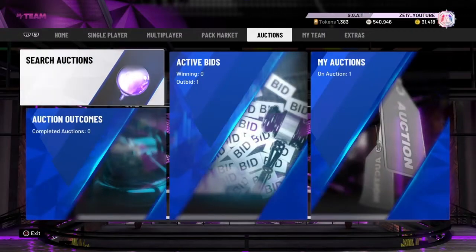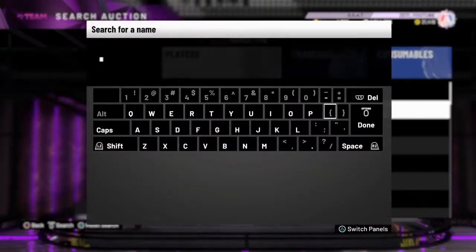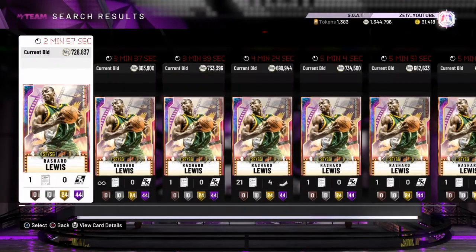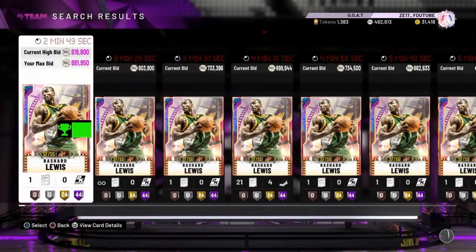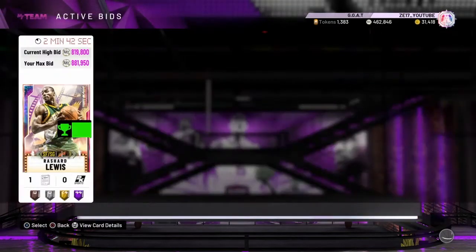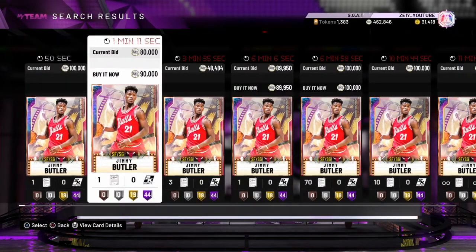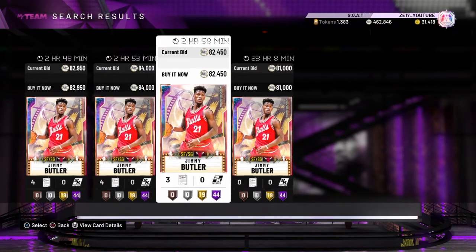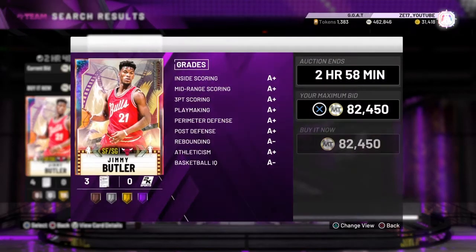I don't have enough MT there. Let's see if I can actually get one of these. I don't know the proper price of Richard Lewis, although it'd be nice to get him for about 850 or less. This one here at 880 - I guess it's a lot cheaper than it used to be, may as well. Jaylen Rose still hasn't sold, that's a bit of a shame. Jimmy Butler's price - he's back down to a buyout. I'm going to pick one up at 81k.